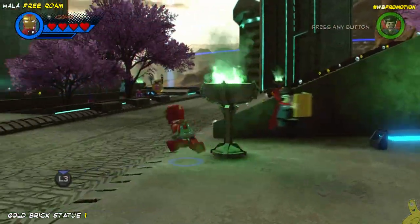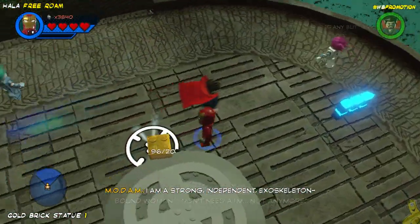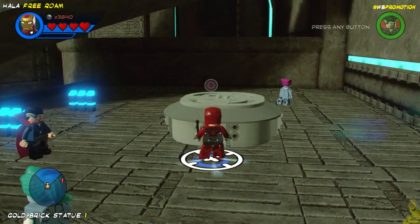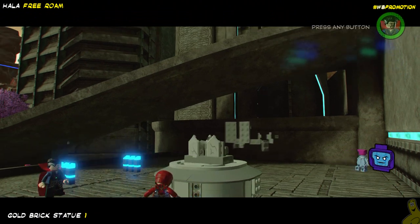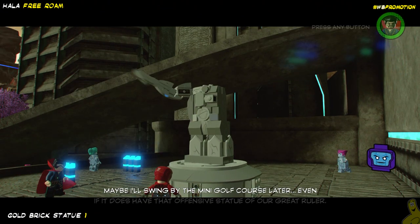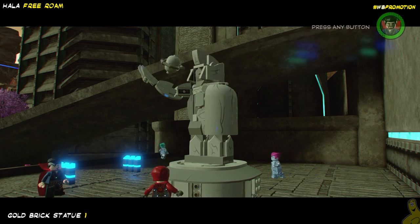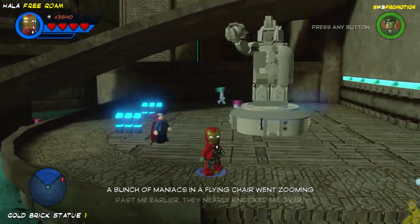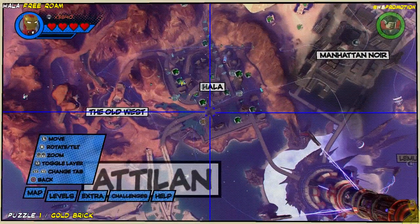Let's go ahead and target our first thing. We're gonna start with another gold brick statue — I was curious to see how many gold bricks this one was going to require. Looks like it's only 20 this time, so to complete my theory it looks like each one we do will raise the price of the next one by 10 gold bricks. First one was 10, this one's 20, my guess is the next one's going to be 30. They're all themed to the area we build them in — you can see there's some sort of an Emperor there.